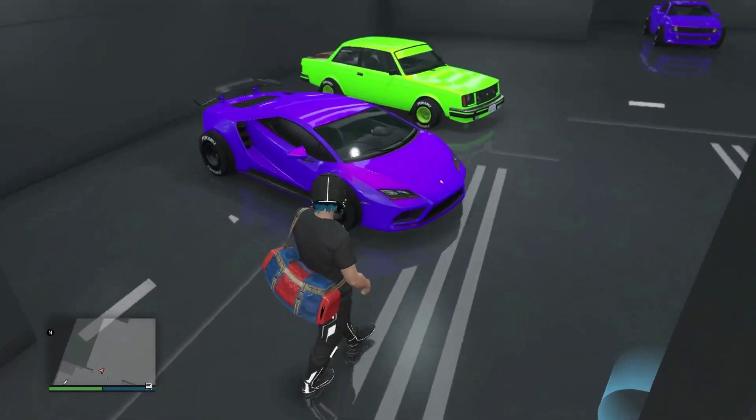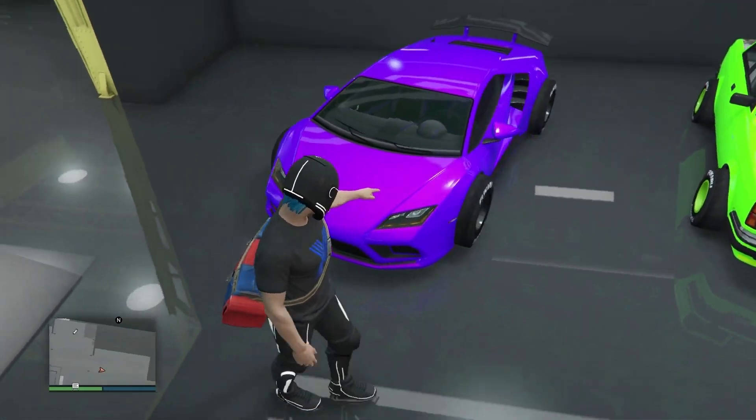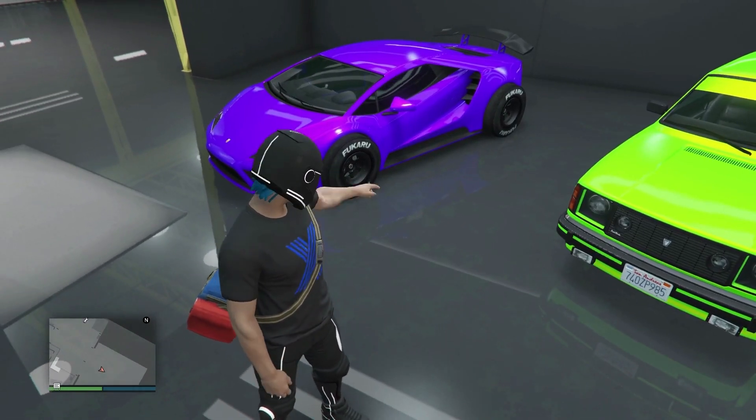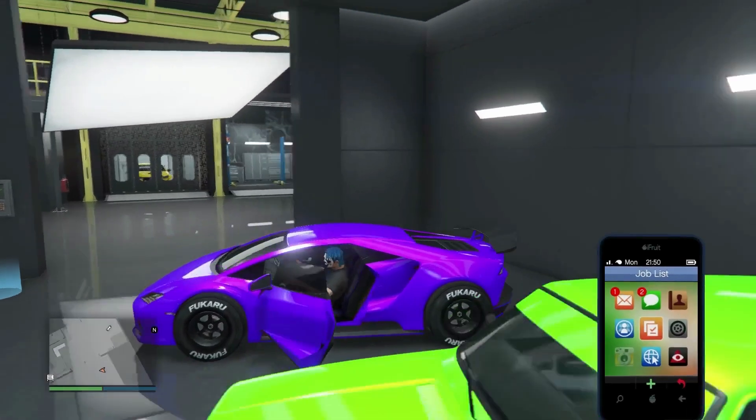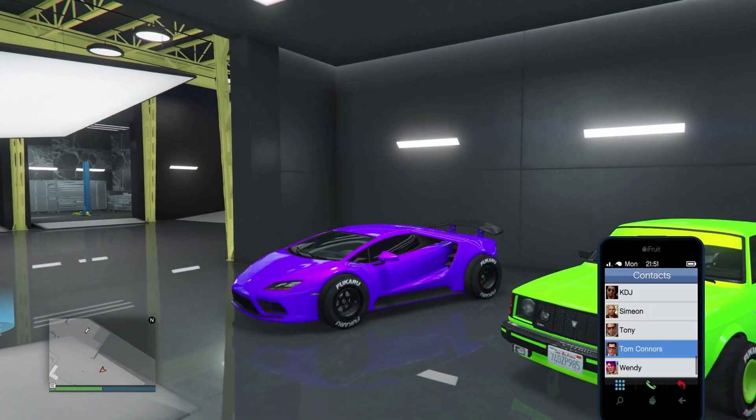If you are using F1 wheels like I am, make sure you customize them before doing this. Then simply get inside of the car. Open up your phone, head over to contacts, and call Tony.